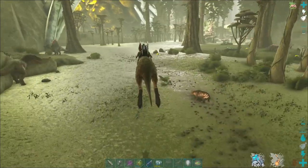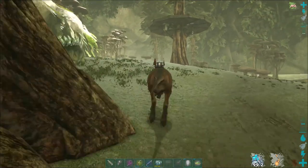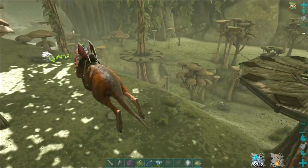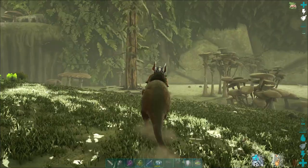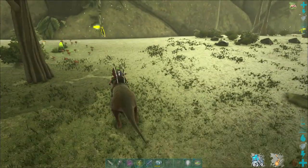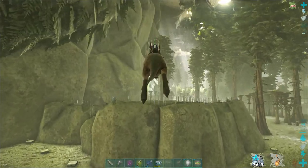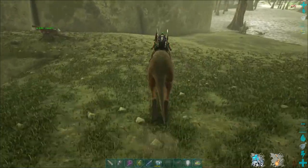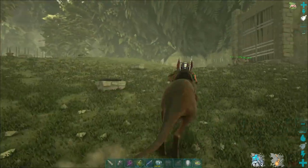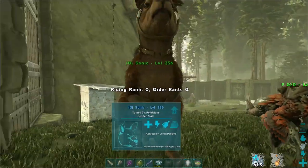While gallimimus are technically the fastest tame in the game, their weight is awful, so I would definitely tame yourself a Procoptodon. Look how fast this thing is cruising — things can't even render in. That's a small jump; let me show you a big jump. We've got weight Procopdons with an excess of 4500 weight on them, and when you can jump, speed doesn't matter as much. Oh yeah, and they can raise babies at two times imprinting speed, which is crazy awesome.